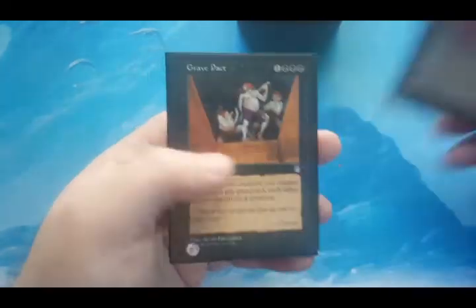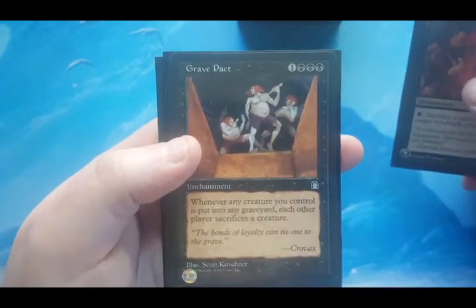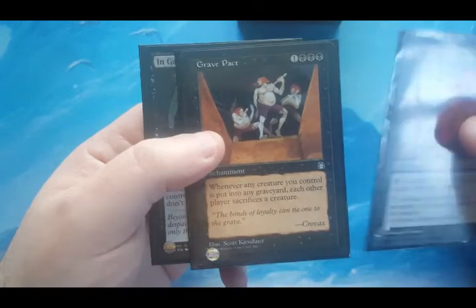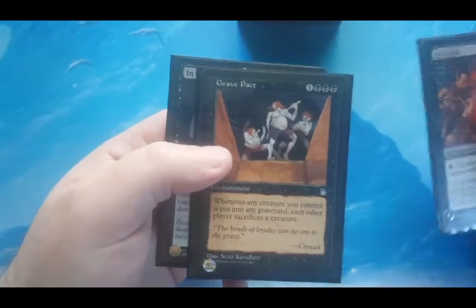Grave Pact — whenever any creature you control is put into the graveyard, each other player sacrifices a creature. Look at all those black symbols. For three and one black, I can sacrifice my rats to put more rats into play, making you sacrifice your creatures, and round and round we go.